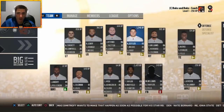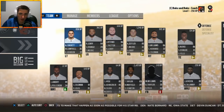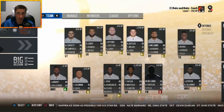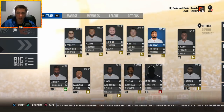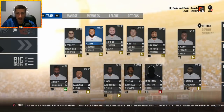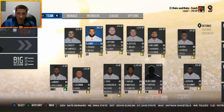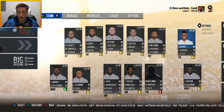Moving Bitonio to center plugs that hole right up and this is now one of the better offensive lines in football. We needed the upgrade over JC Tretter for sure. The line is all in the low to mid 80s now. Hopefully guys like Corbett, Bitonio, and Daryl Williams will keep progressing. Kevin Zeitler is closer to 28, Ronald Leary is 29, so they'll probably progress more slowly.